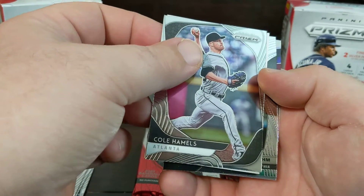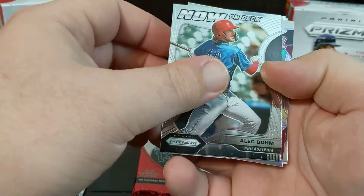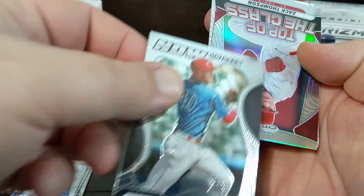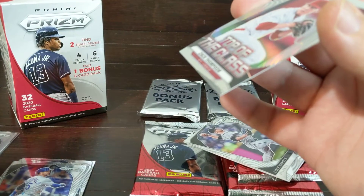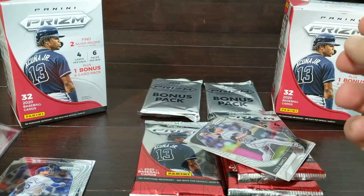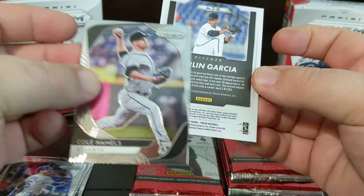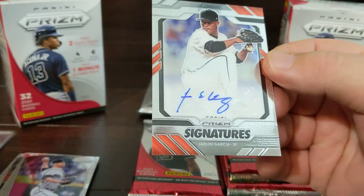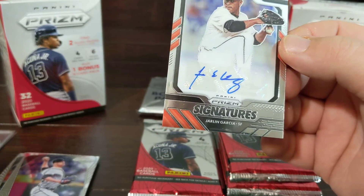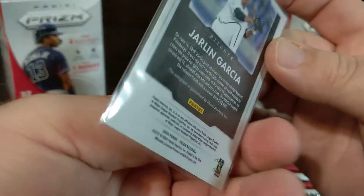Oh, we do have something - we have a turned-around card, so hopefully an autograph. Now on deck: Alec Bone, our silver Zach Thompson. And we sleeve him up. Jarlin Garcia - how about that, nice! Getting an auto out of a blaster box, very nice, very nice.